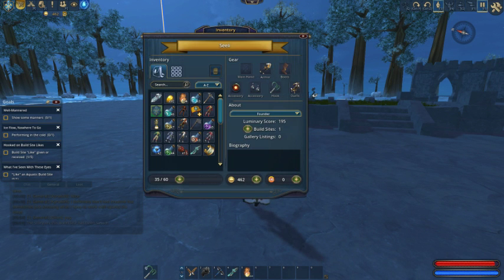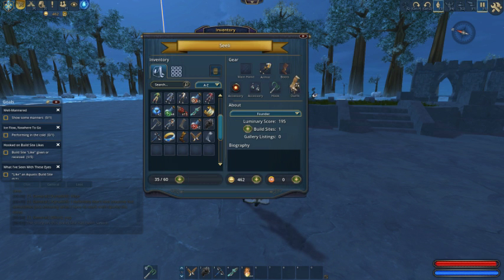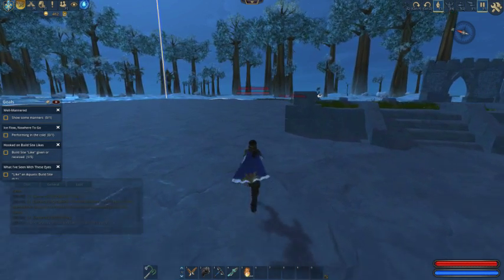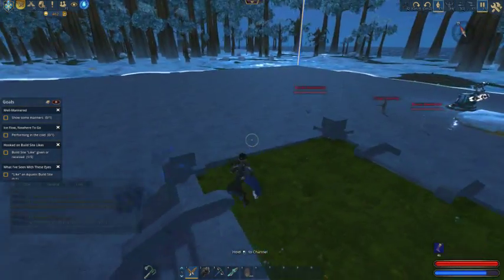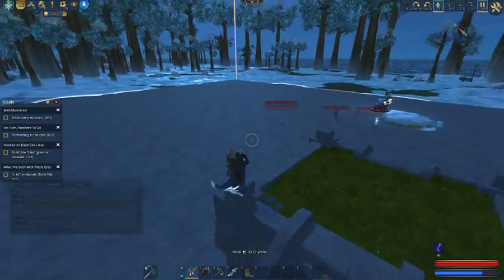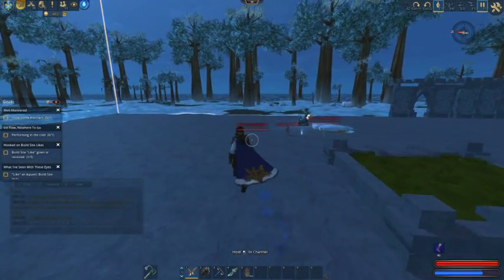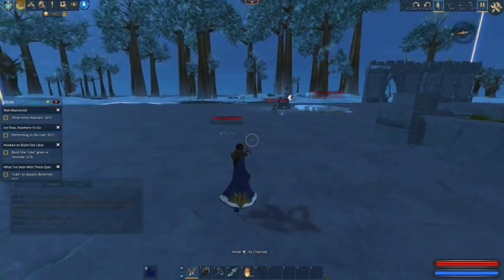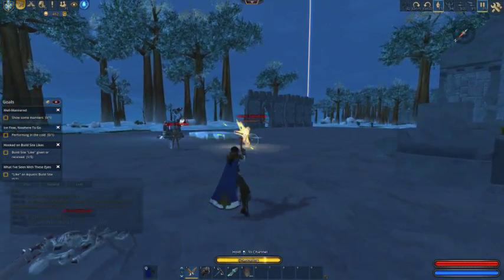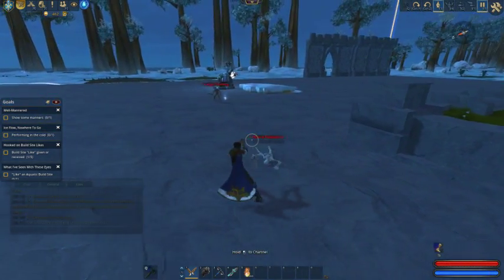We'll be getting back to combat in a little bit. Let me show off some of the boots. So these are the Nimbus boots — they basically give you a double jump. While you're not doing combat, you can press the spacebar key to do an extra flip or an extra jump in the air.